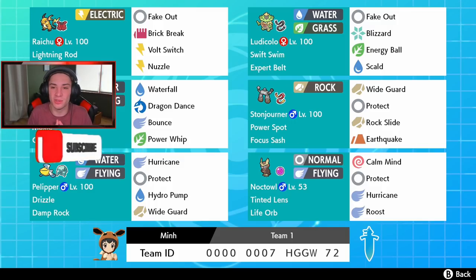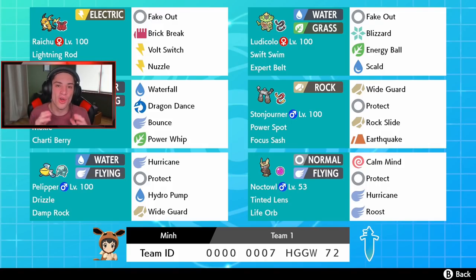So we have a normal rain team here with Ludicolo and Pelipper. We also have Raiji for the Lightning Rod. Raiji covers electric hits, Ludicolo has Swift Swim in the rain, and Pelipper sets the rain. The Gyarados has Moxie — it boosts his attack when he gets a kill — plus a Cheri Berry so he can eat a Burn. His moveset is Waterfall, Dragon Dance, Bounce, and Power Whip.